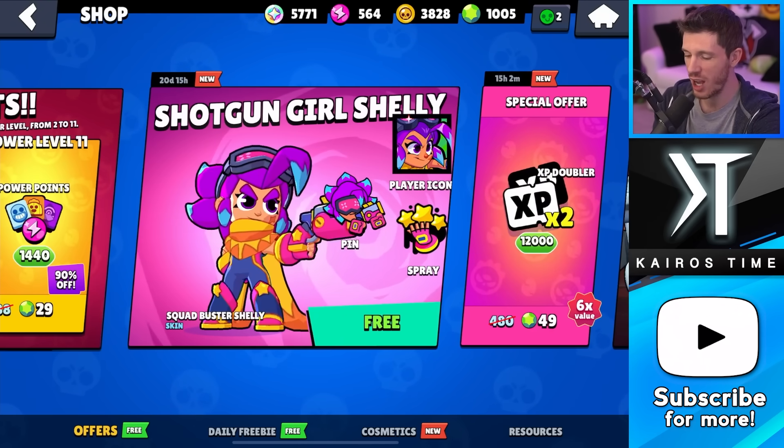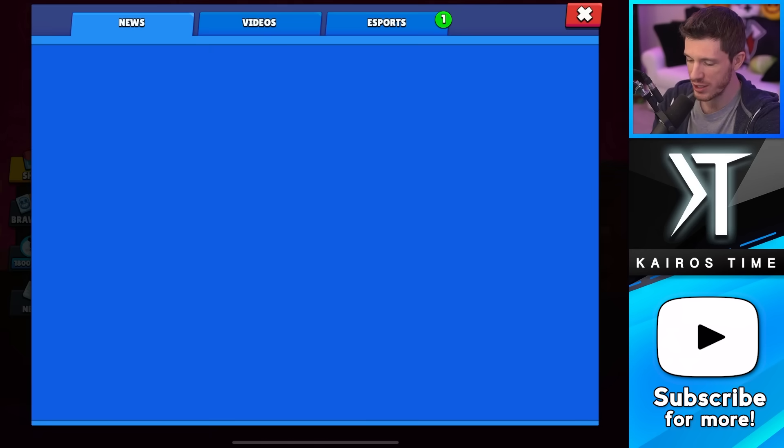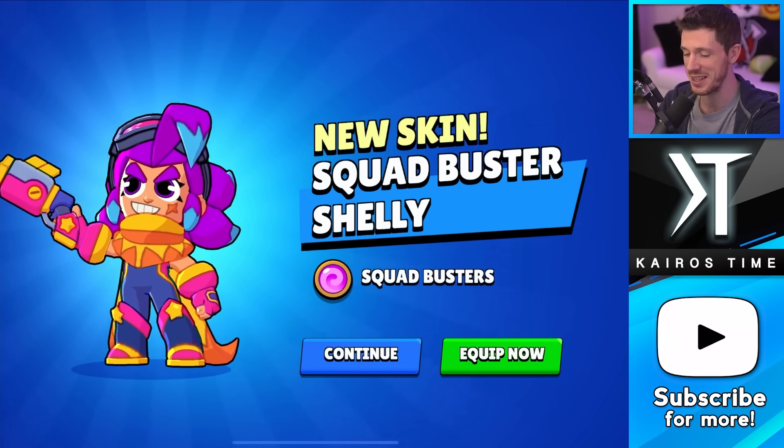Today we got something very special going on. We have Shotgun Girl Shelly, a free skin for 30 million pre-registrations for Squad Busters. It could be the coolest Shelly skin in the game — I'm just gonna say it. It really could be. It's an amazing skin.